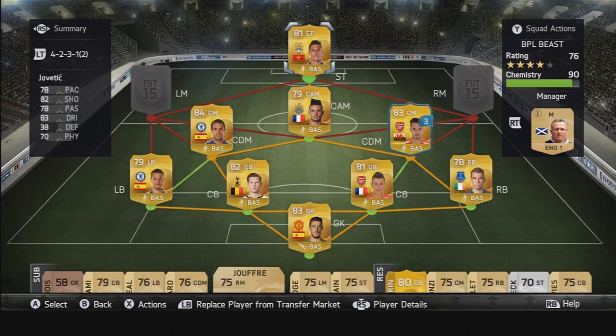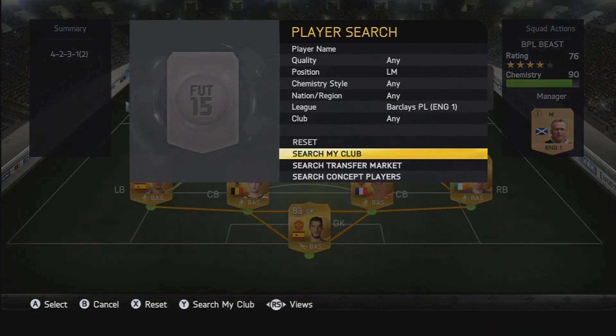My striker is Jovatic. He has such well-rounded stats — his pace, shooting, passing, dribbling — and his physical isn't too bad either. He scores plenty of goals as you'll see in the clips from the 5 or 6 games I've played. A really good striker to have up there, with a decent amount of pace. He just seems to get past defenders really well.